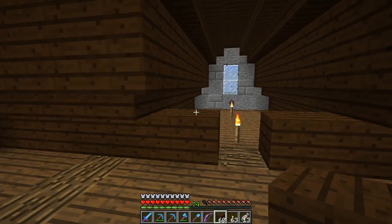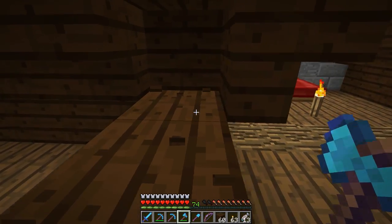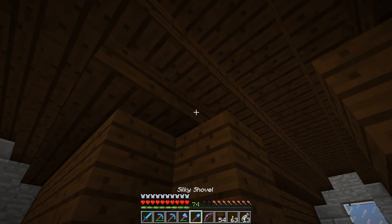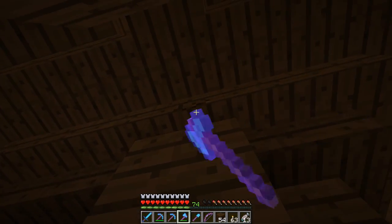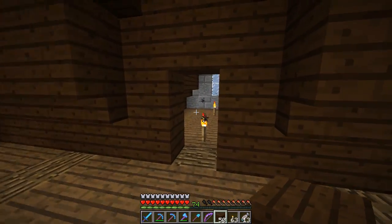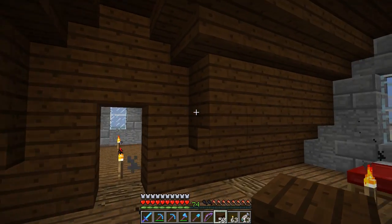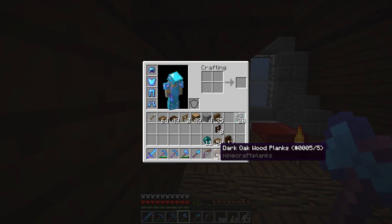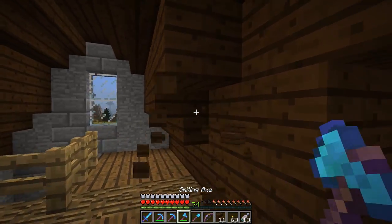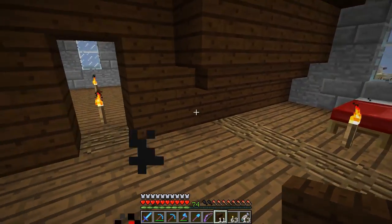We'll go with that. Then we'll have our rooms going right here. We can go ahead and fill little chunks of this in — that one, that one. So this will be a room. Do we want to leave that like so or do we want to turn those stairs? I'm thinking we turn those stairs like that. For sure, that looks better. There's one room.